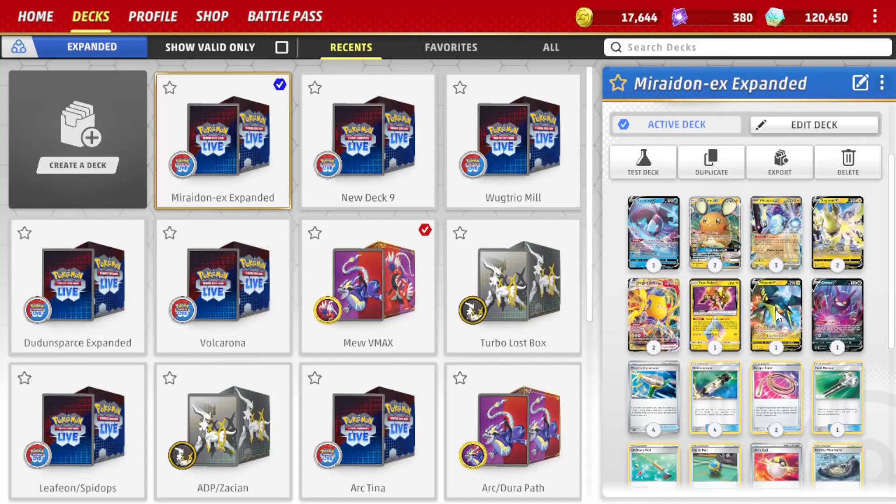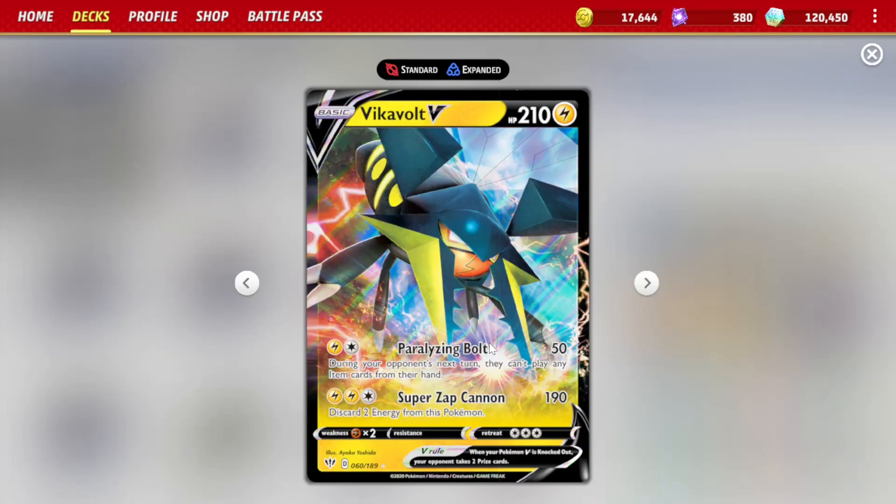As a backup attacker, we have Vikavolt V for its Paralyzing Bolt attack. It does 50 damage and stops our opponent from playing item cards. Really good against single prize decks, and also decks we hit for weakness like Lugia and Palkia VSTAR. 50 damage might not sound like much, but remember we have Regileki VMAX and Electropower to do more damage.